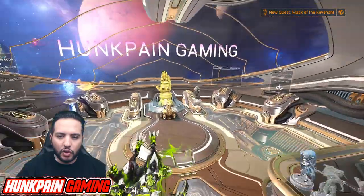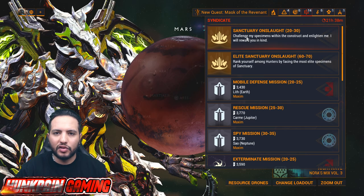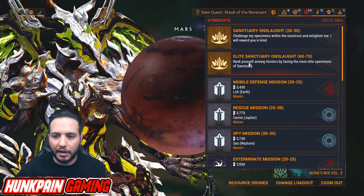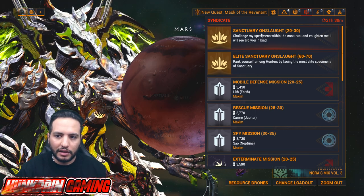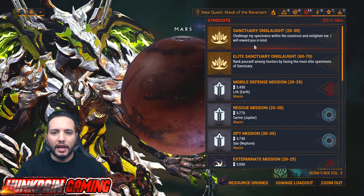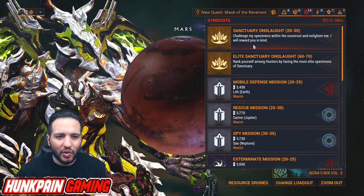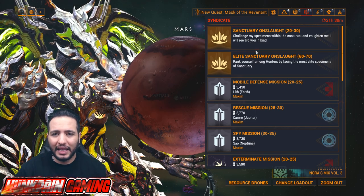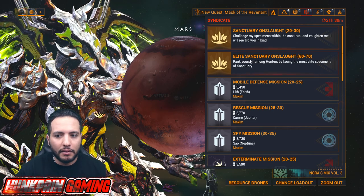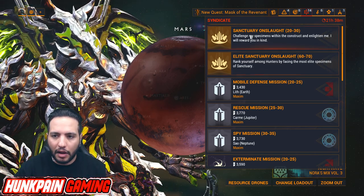I'm going to advise you where to go: I would highly recommend Elite Sanctuary Onslaught and Sanctuary Onslaught. Elite Sanctuary if you want your relics to be refined. These two are where you're going to get a lot of Relics, except for Axie — Axie is always going to be big trouble — but for everything else this is the place. If you see players getting them from farming really quick, this is how they do it.